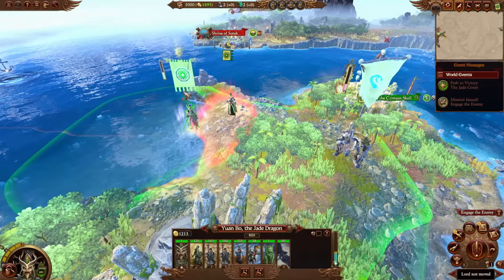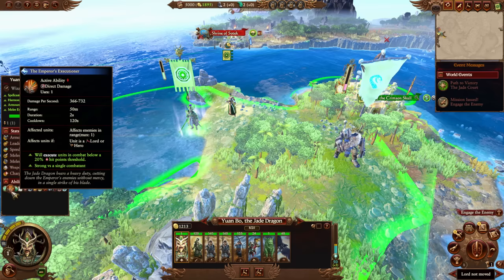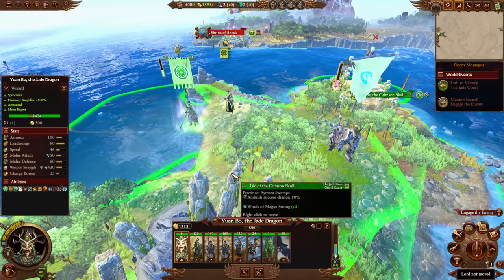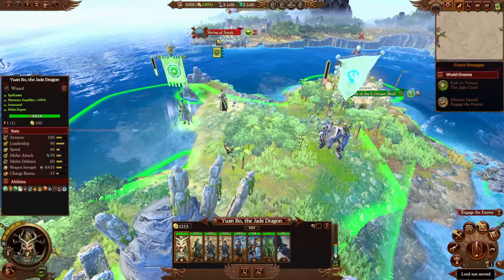Yuanbo himself is also a very powerful character. One of the things I enjoy most about him is his ability to snipe enemy characters — he's so good at it. You use the Emperor's Executioner ability to get their health down quickly, and then once their health drops below a certain threshold, any ability he uses will insta-kill them. It's really good for finishing off characters, so you won't have that frustrating situation where an enemy lord like Grimgor escapes with 10 health remaining. Yuanbo decisively gets rid of characters you don't want to deal with anymore.